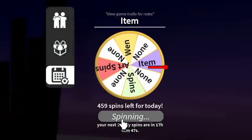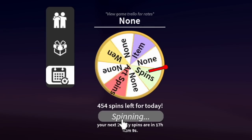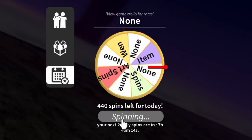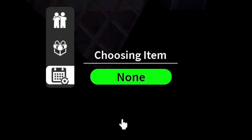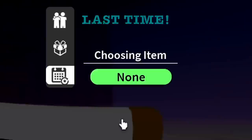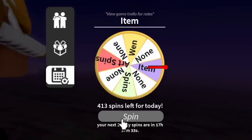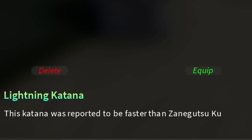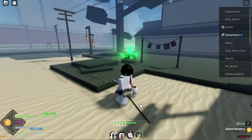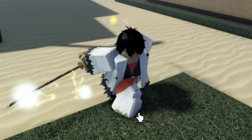At spin 460 we got Demon Horn again. At spin 414 we got the Lightning Katana. This one's good — this Katana is reported to be faster. Looks like Zenitsu, right? Lightning — it's really fast.